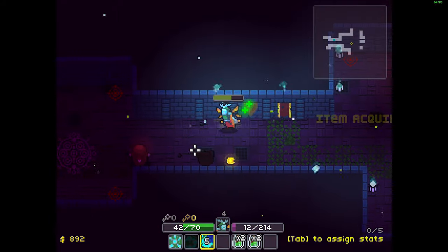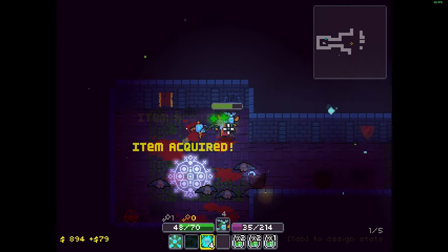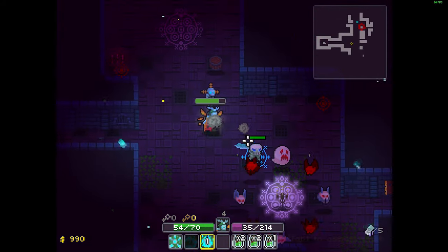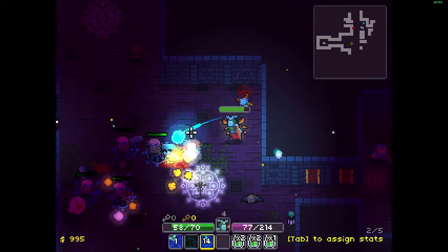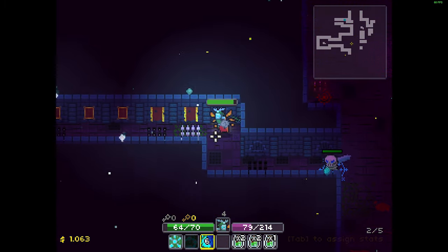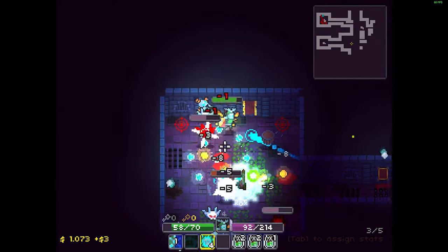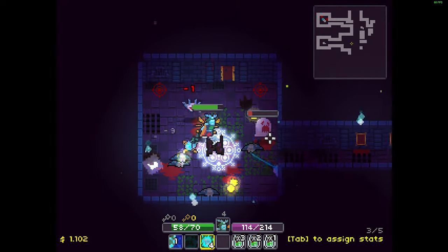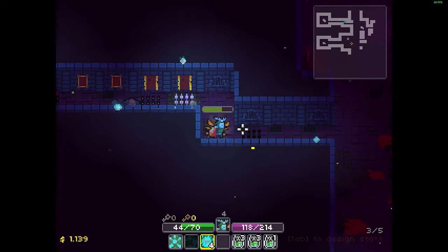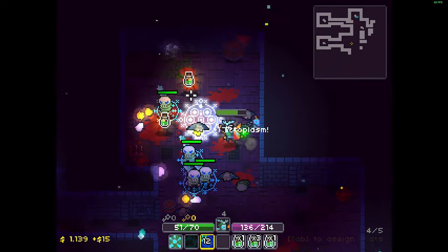The next level has chests, items, and all kinds of stuff. There are also little traps — I didn't mention them in the first level because they weren't much of a problem, but you need some timing to get through them. I took a hit and had to use my health potion. Pretty self-explanatory.